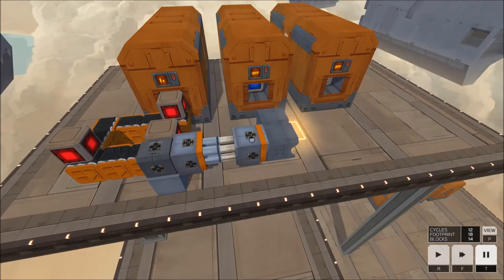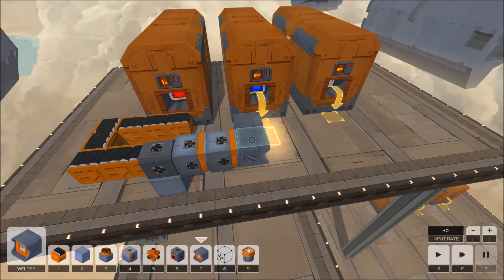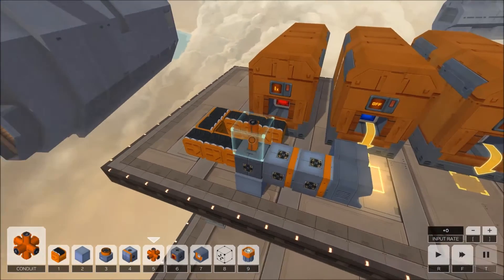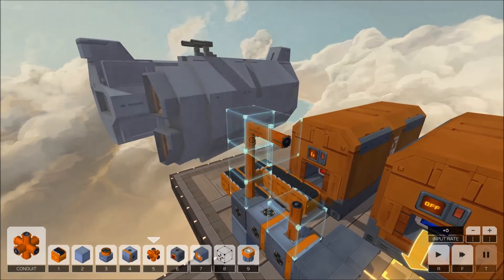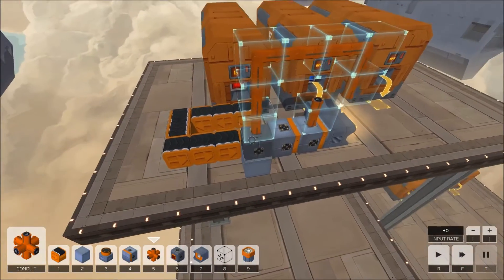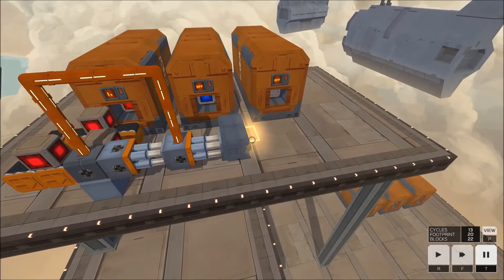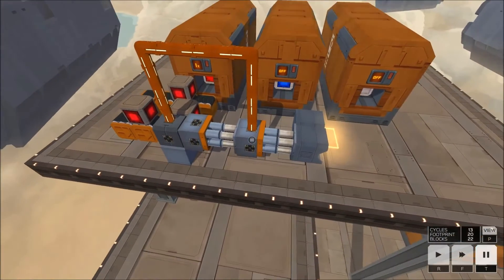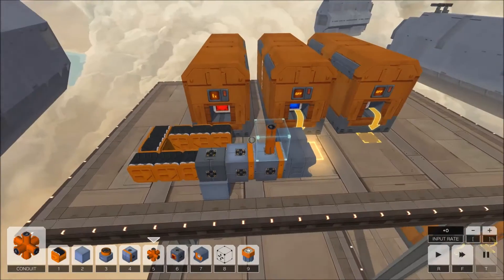But imagine that when this pusher gets to its extended position there happened to be a piece of conduit waiting for it that was already active — what would happen then? So as it slides forward it meets this conduit which should be lit up. And that's working — it does a double extension. But this is a bit messy. Could it be done any better? The answer is yes, if all you want is a single moving double pusher. It's done by replacing the second pusher with a blocker.